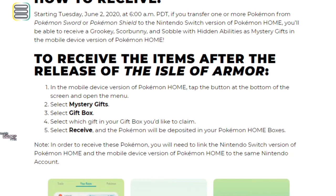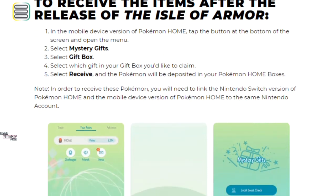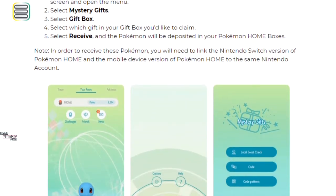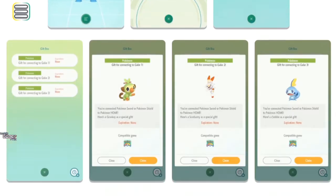To receive the items in the mobile device version of Pokémon HOME: tap the Home screen button at the bottom left, select Mystery Gifts, select Gift Box, select which gift you'd like to claim, then select Receive and the Pokémon will deposit into your Pokémon HOME boxes. Note: in order to receive the Pokémon, you will need to link the Nintendo Switch version of Pokémon HOME and the Pokémon HOME mobile device version to the same Nintendo account.